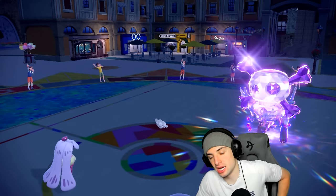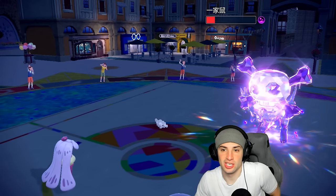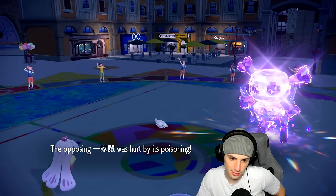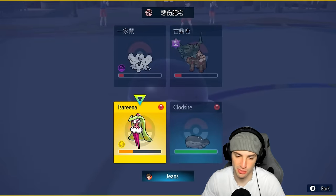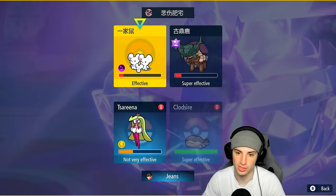One more turn of Toxic and Maushold dies. I could double Protect and let that chip away, but honestly I'd rather just get rid of Ting-Lu here. I'll just Protect Serene Grace and go for High Horsepower.